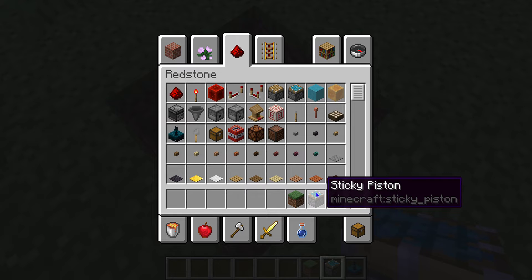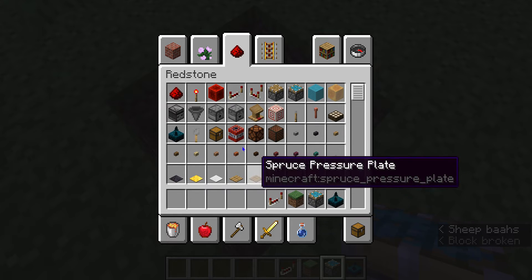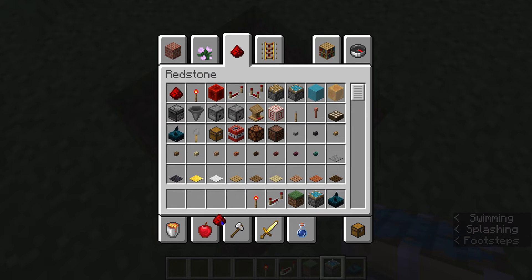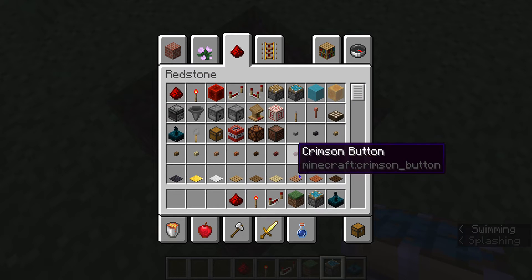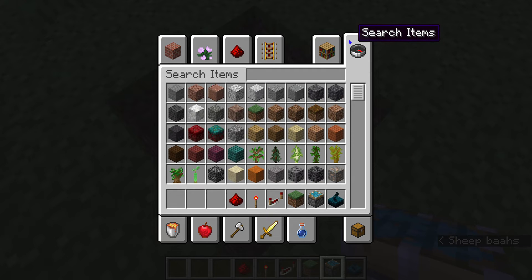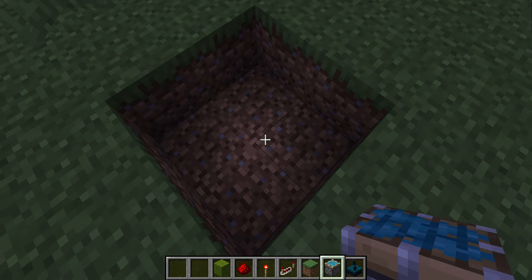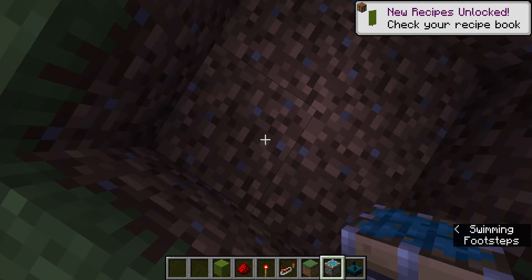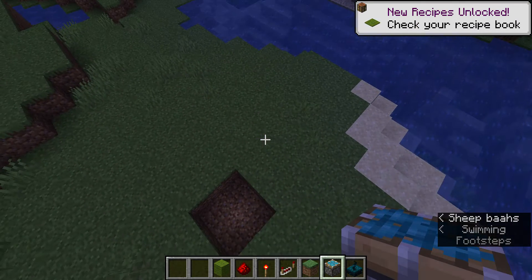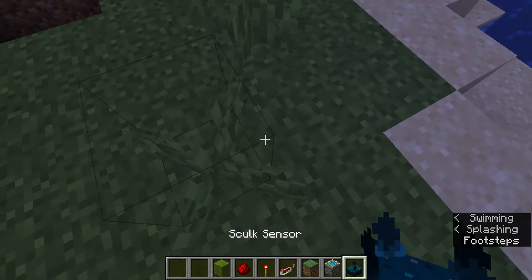For this you're gonna need some sticky pistons, some repeaters, some redstone torches, some redstone dust, and some wool. Wool is very important. You're basically gonna have it so that in a specific area the skulk sensor hears you.